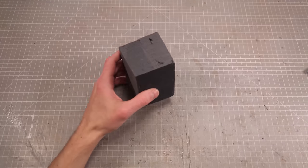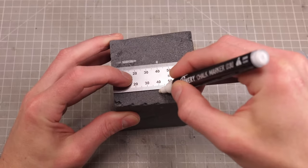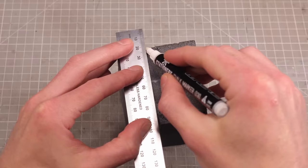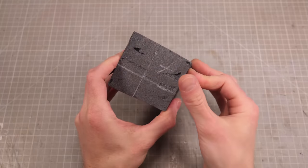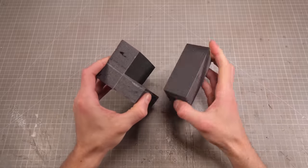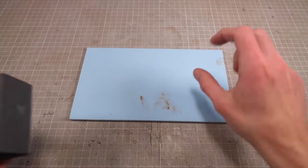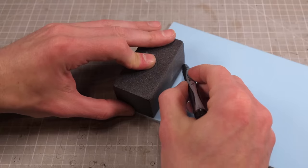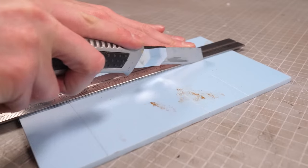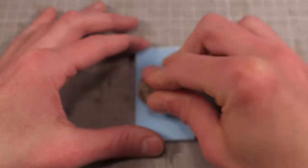Any engineer worth their salt will be able to tell you that all the best blocky, sword-wielding, rocky tank boys need to have a solid square core to ensure maximum squarification. I've marked out the relevant dimensions on this foam block so I can pop out a lovely little rectangular box. This little box will be the core of my top-heavy tank, and I'll use it to measure out some thinner sheets of foam so I can cut them down to size and texturize them using the old hit-it-with-a-rock technique.